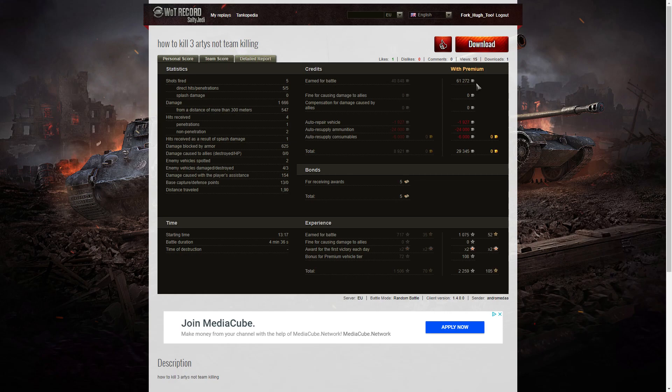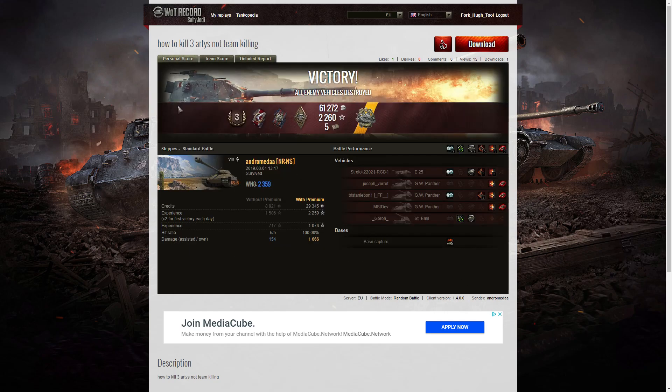On a premium account he earned 61,272 credits, and after repair, ammunition, resupply, and consumables, spent 29,345 credits. He received five bonds for getting the Demetrius — it's a valuable medal, pretty difficult to get, especially at this tier, because opponents really know what to do if an enemy tank comes looking for their arty. He earned 1,075 XP, doubled for the first victory of the day, plus 108 for the premium vehicle, giving 2,259 experience points altogether.